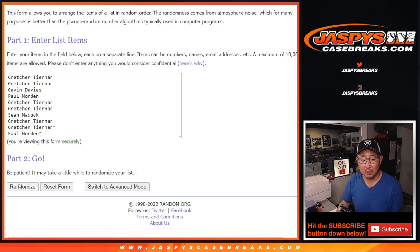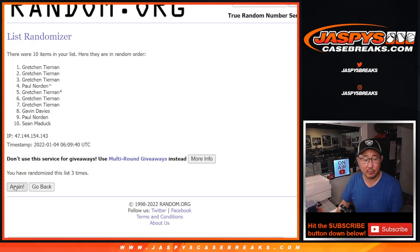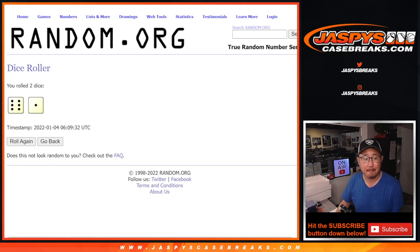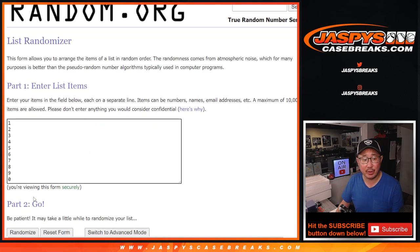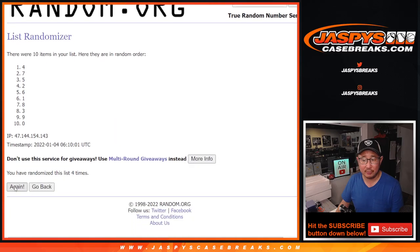All right, now let's randomize a number. Let's roll and randomize names and numbers. 6 and a 1 — lucky 7 times. 1, 2, 3, 4, 5, 6, and 7th and final time. After 7, we've got Gretchen down to 7, we've got Gretchen down to Paul. 6 and a 1, 7th and final time. After 7, we've got 3 down to 4.